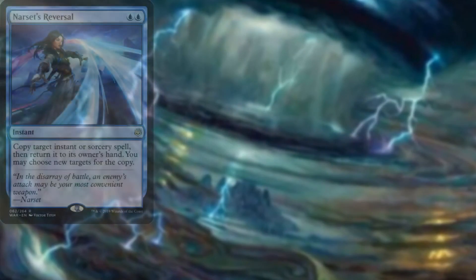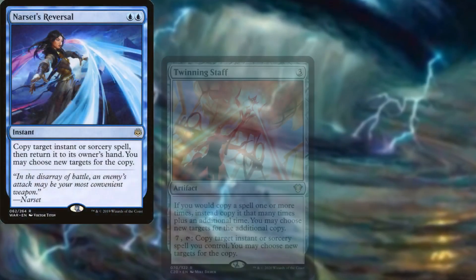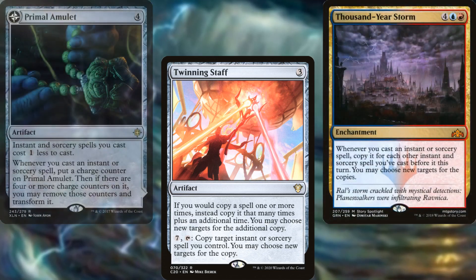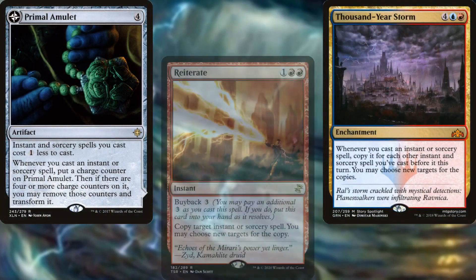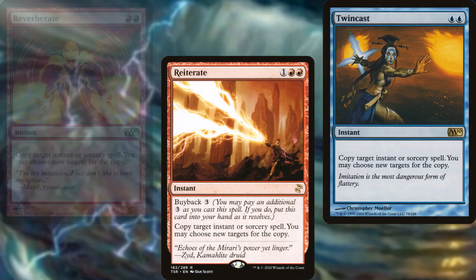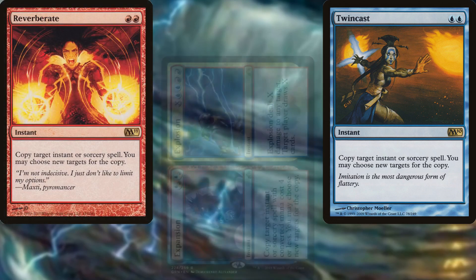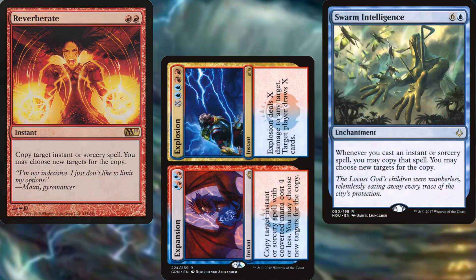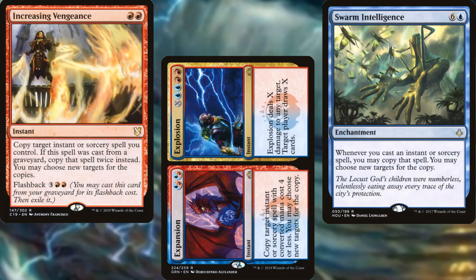Narset's Reversal, Twinning Staff, Thousand-Year Storm, Primal Amulet, Reiterate, Twincast, Reverberate, Expansion // Explosion, Swarm Intelligence, and Increasing Vengeance all help to make our spells that much more powerful.